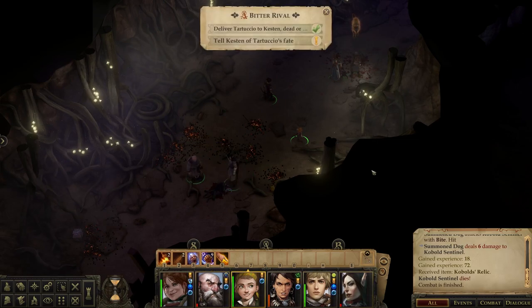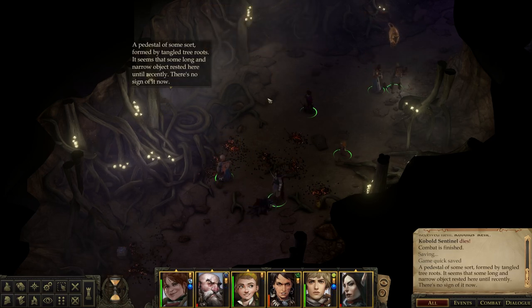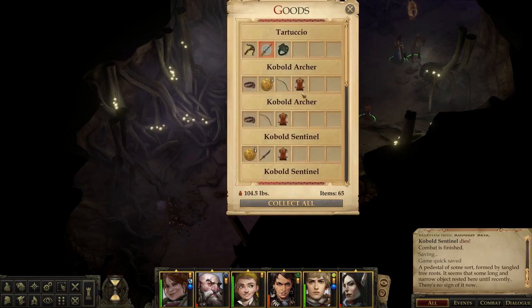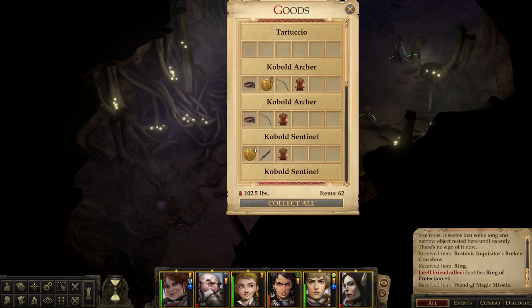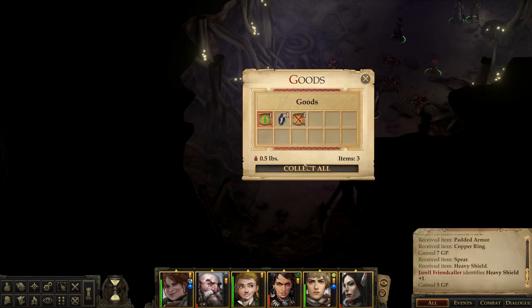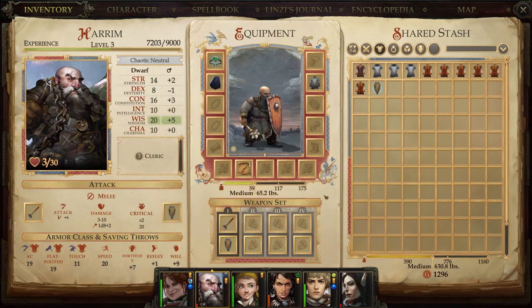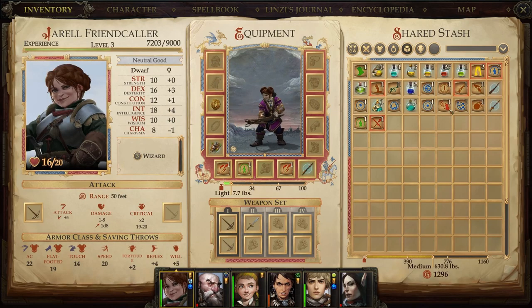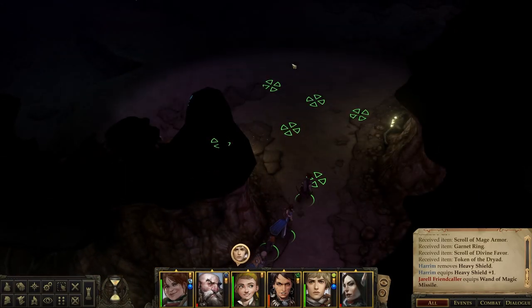Awesome. No actual death deaths? Perfect. The pedestal of some sort formed by tangled tree roots — it seems that some long and narrow object rested here until recently, there's no sign of it now. We have the Rostovic Inquisitor's Broken Crossbow, Ring of Protection plus one, Wand of Magic Missile, and then a bunch of money. And then a little treasure chest with a Heavy Shield plus one. Heavy Shield is useful for Harem — let's go, get that AC up there! And the Wand of Magic Missile is cashed to level three — that's 2d4 plus two. I still have my level one Wand of Magic Missile that I never use, which I need to be using instead of my freaking crossbow. What have I been doing with my life?